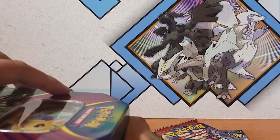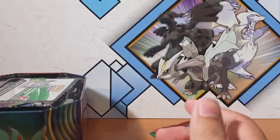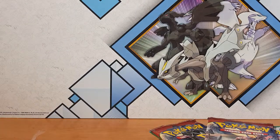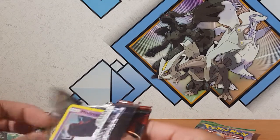We'll probably do a giveaway for the code cards from the tins as well, just to see how it goes. Now let's open up the Leafeon tin. I believe it's probably exactly the same. We have the Leafeon GX here — it might actually be a promo card, not too sure. And like always, we have two Celestial Storms, a Roaring Skies, and a Crimson Invasion. Hopefully we can pull the Rayquaza. What are your bets, guys — will I pull a Rayquaza today?